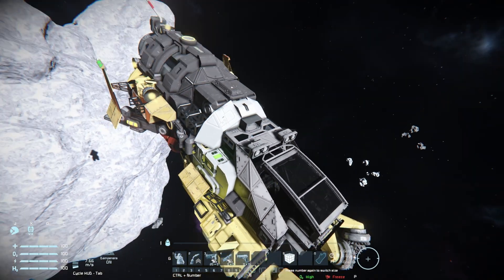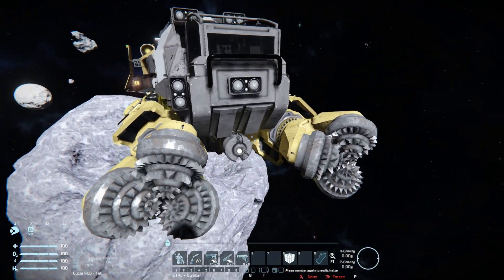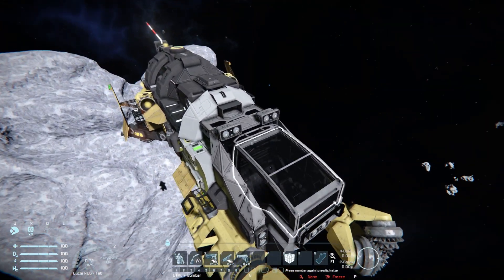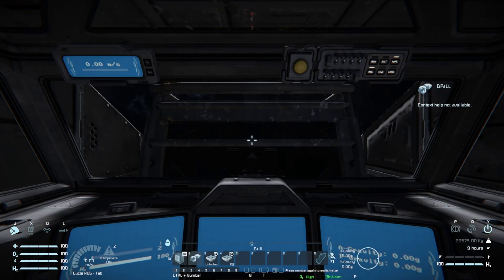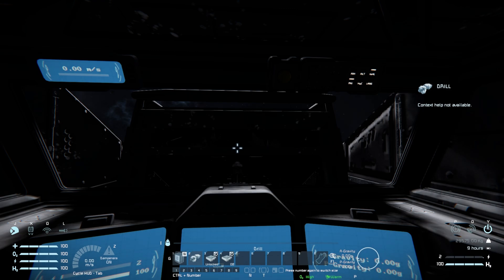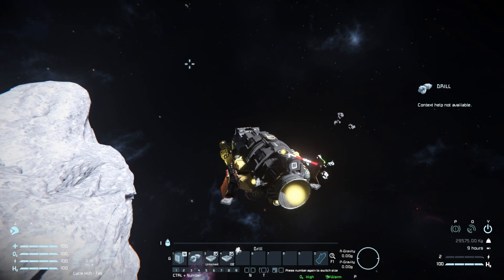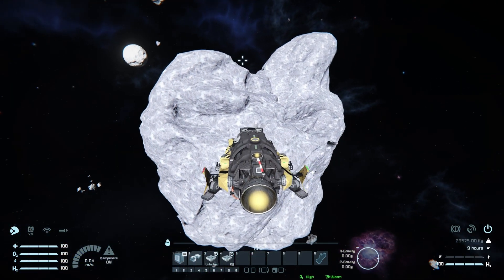If you really wanted to use that front cockpit, you could put a camera where the light is or on the end of the beacon to fly around. Otherwise just sit in the back in first-person view — you can just about see through, but a camera would be much better. Anyway, time to head to the asteroid and collect some resources.